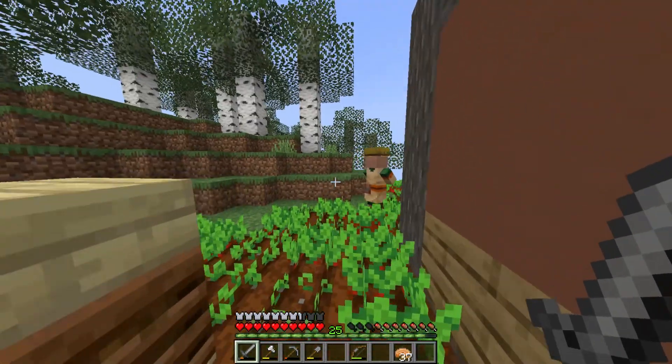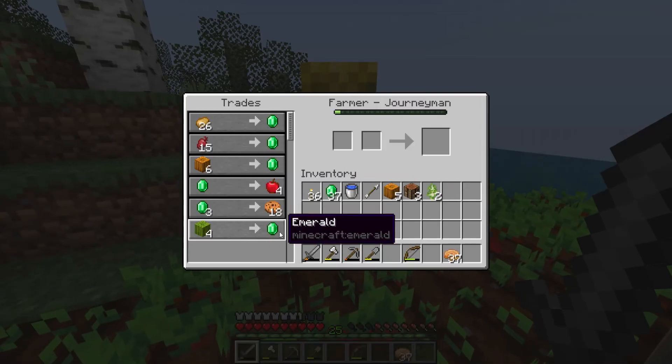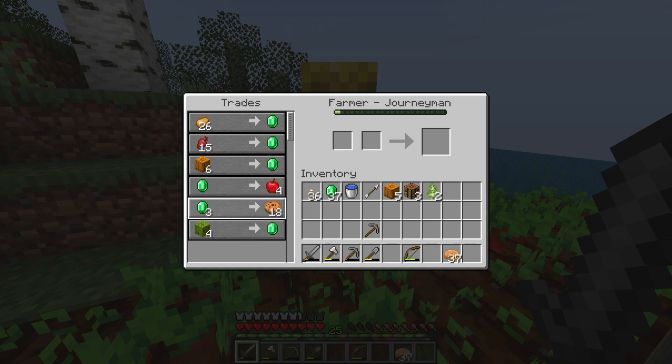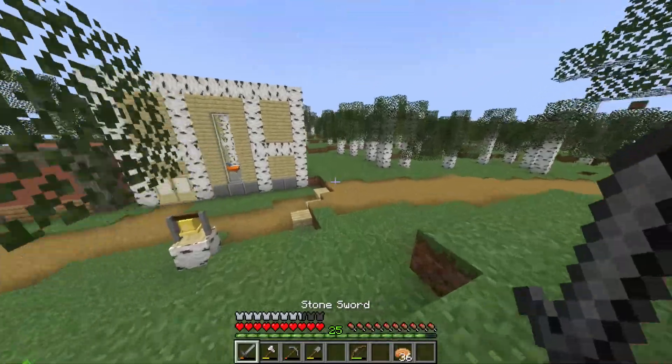He's given us the golden carrots and the glistering melons. And this guy, who is going to be master level soon, is trading us pumpkins and melons right now. We're also getting a pretty good food source from these dudes, too.